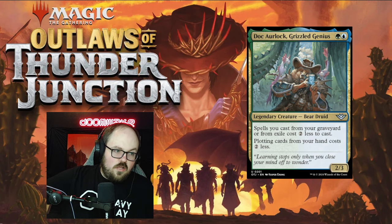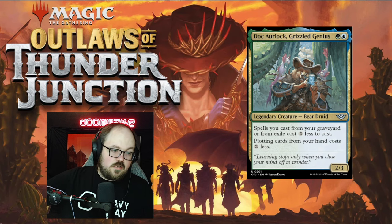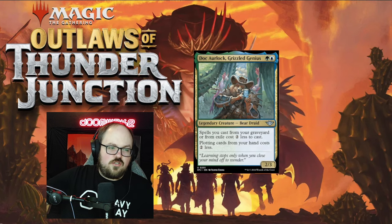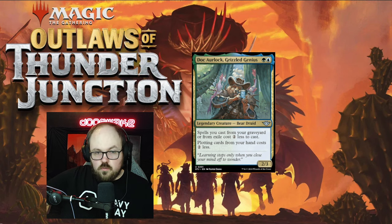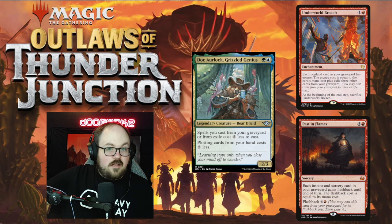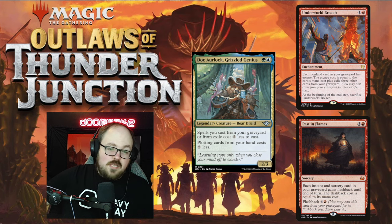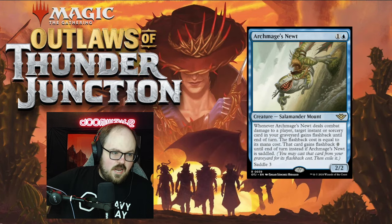Next card is Doc, the Grizzled Genius — one blue and one colorless for a 2/3. Spells you cast from your graveyard or exile cost two less to cast, and plotting cards from your hand costs two less. The plotting discount is cool, but what I'm very interested in is using this as a storm enabler. Compare it to Underworld Breach or Past in Flames — I'm not exactly sure what that deck looks like, maybe a project for Aspiring Spike, but if there's any storm deck using breach or past in flames, this could be a great enabler or a way to generate a lot of mana.